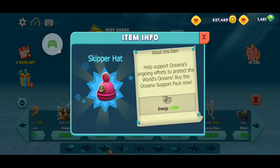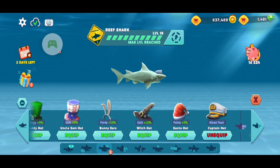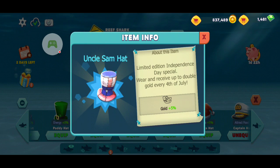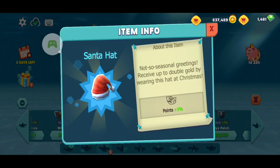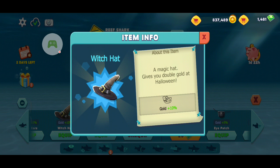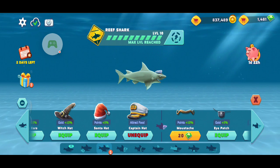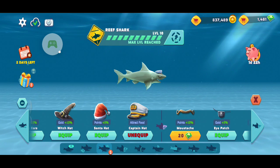There's a hat I believe you can only get during an event — it gives you more boost. The holiday hats you can get anytime. The Uncle Sam hat — anytime you want, extra gold. There are others you can get anytime for extra points or extra gold. Apparently if you actually wear these on the holiday they're supposed to be for, you actually get double gold on that day — I didn't even know that!